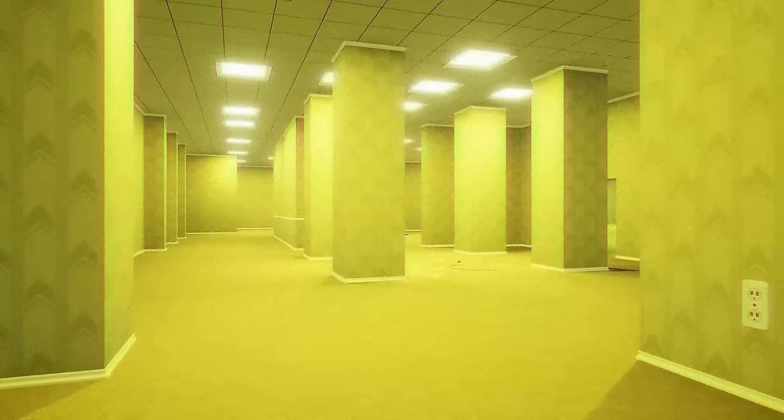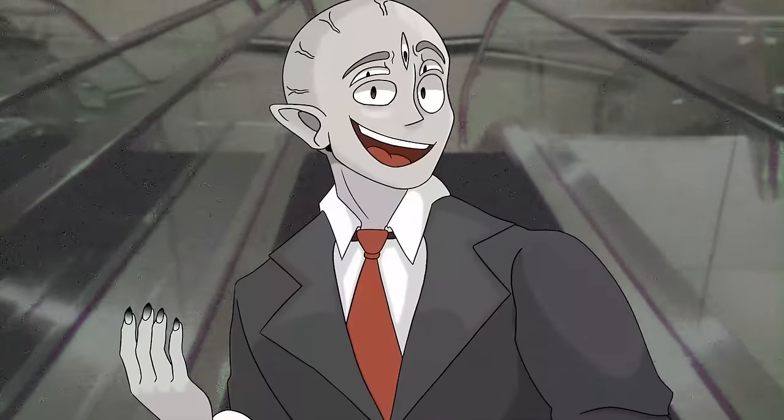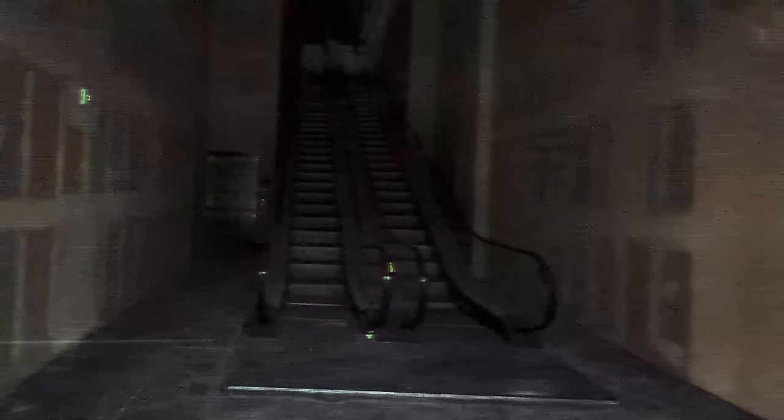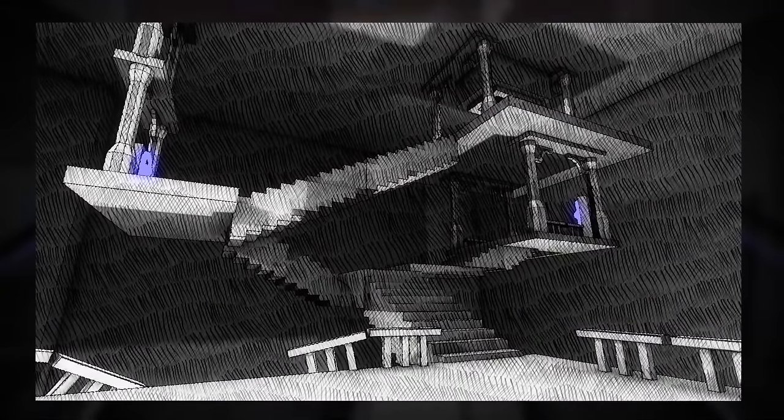Level 306, or Auto Run, is the 307th level inside of the backrooms. The expanse takes the visual appearance of an infinite series of airport hallways, walkways, escalators, and moving paths, all inside a dark, oppressive atmosphere. The hallways are full of very strange, very enigmatic layouts and geometry, as well as harmful creatures that lurk around inside of that darkness.